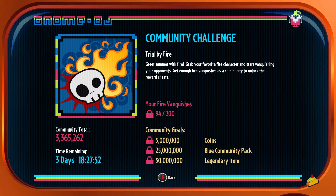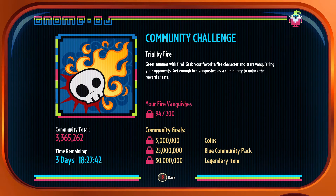So it's 'Trial by Fire.' Greet some more with fire — grab your favorite fire character and start vanquishing your opponents. Get enough fire vanquishes as a community to unlock the reward chests. As you can see, I've already done a little bit — 94 out of 200.